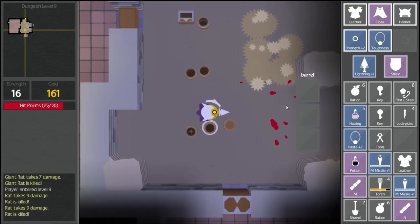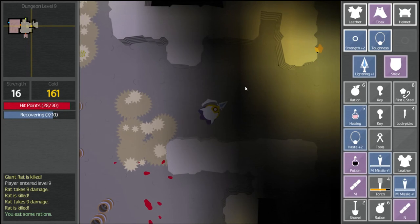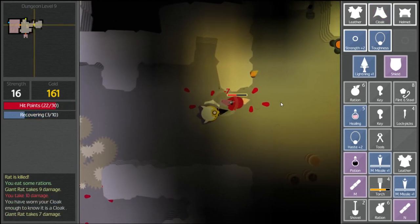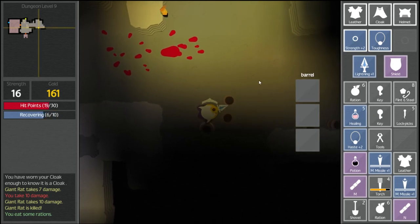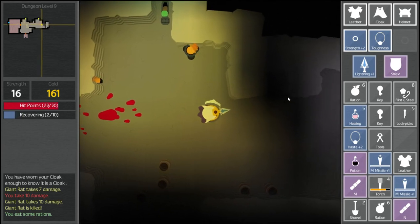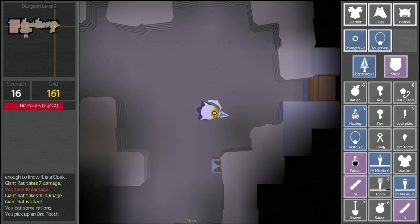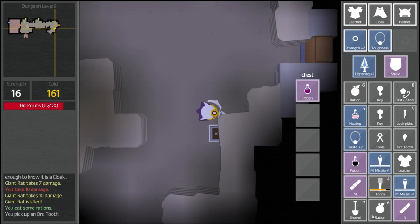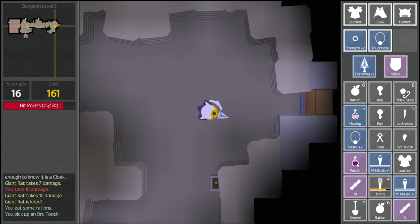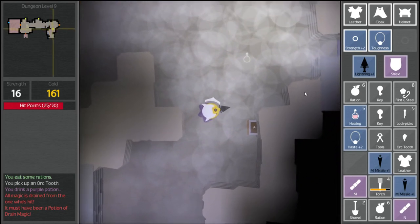Take those out. Get some more rations — we like rations, especially when we're a little bit damaged. The giant rat. Ouch. More rations. Lockpicks — I'm assuming I've been using them whenever I come across doors that I don't use keys with. What is that? Orc tooth. Can I wear it? What am I supposed to do with an orc tooth? Collect a couple and you can make a nice necklace of them. Ooh. Do I care about a necklace? I just don't have enough room for anything. It's purple but we're going to drink it. Drain magic — oh, it makes my stuff not work. That's uncool.